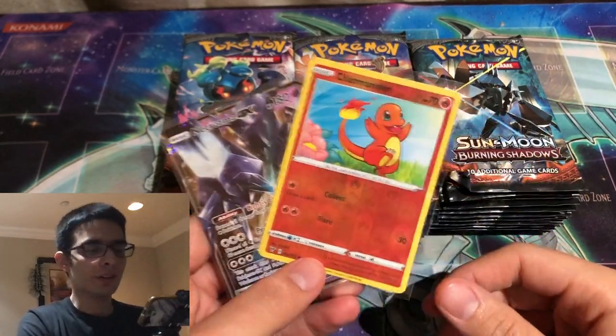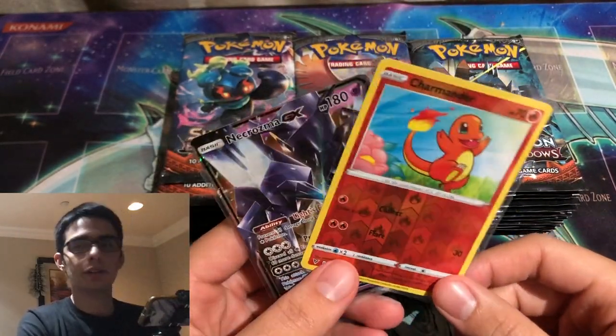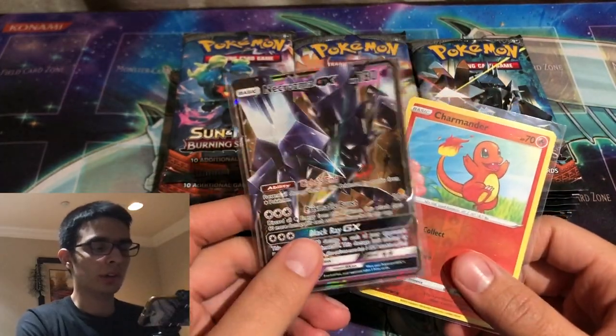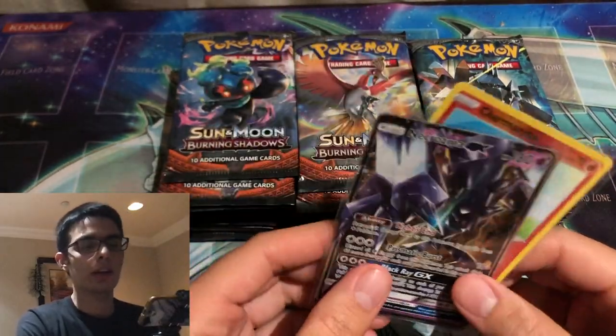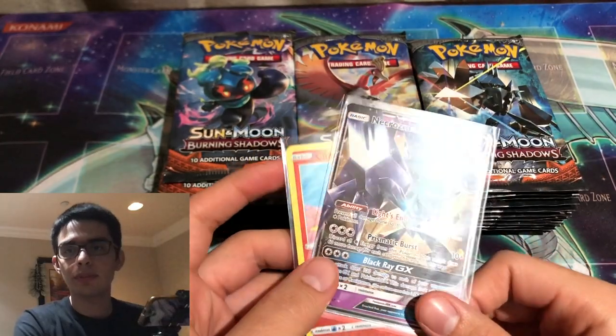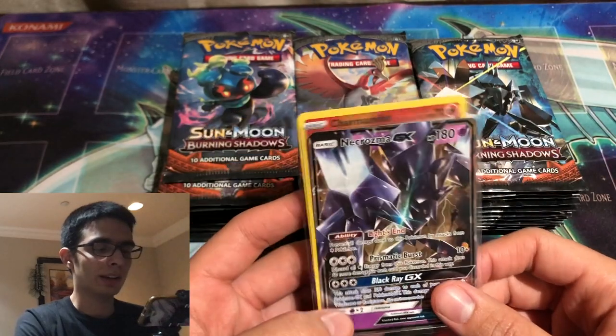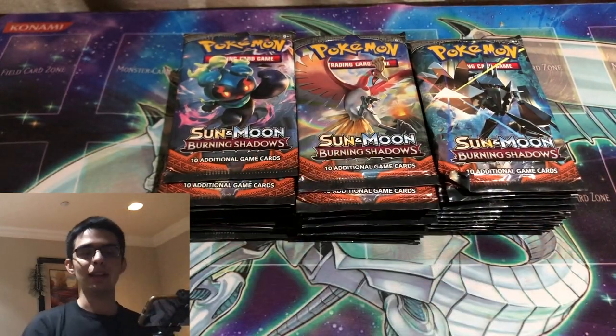What's up guys, we have an awesome video today but first we're giving away this reverse holo Charmander from Vivid Voltage, and since we're opening up some Burning Shadows, we're also giving away this Necrozma GX from Burning Shadows. To win both of these cards, all you have to do is leave a like on the video, be subscribed to my channel, and leave a comment down below, and I'll choose a winner randomly.